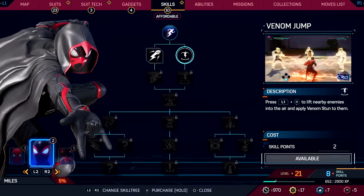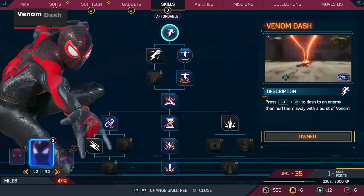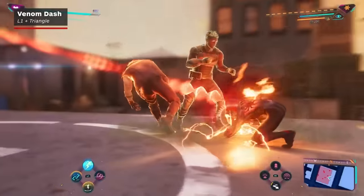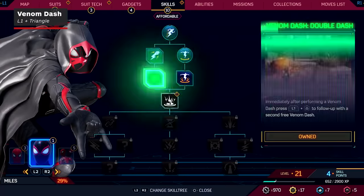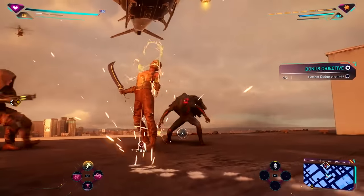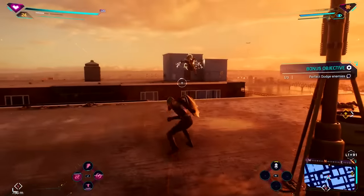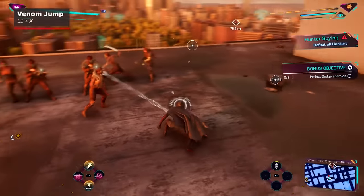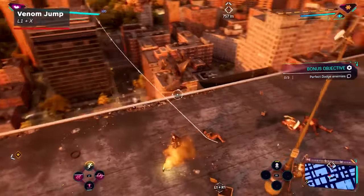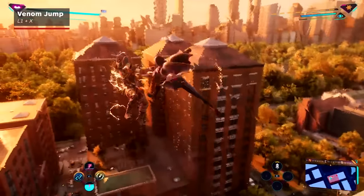Miles' skill tree is a bit more straightforward than Peter's as he's still only rocking the awesome Venom powers — the Sparky Venom. To even begin this skill tree, you'll need to grab Venom Dash, which sees Miles dash toward an enemy and throw them with a burst of Venom shot. A great early upgrade is Venom Double Dash, which essentially gives you a free Venom Dash just by pressing the buttons again once the first move is done — it's a no brainer. And finally, Venom Jump rules as it will lift your enemies into the air and stun them. If you grab the Venom Jump Mastery skill, it'll recharge the ability to 50% after use if the jump only grabbed one enemy.